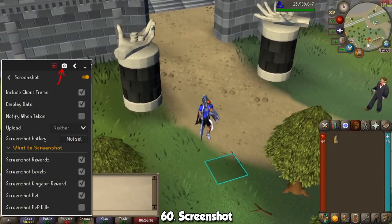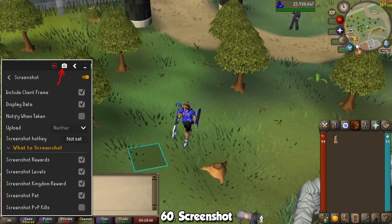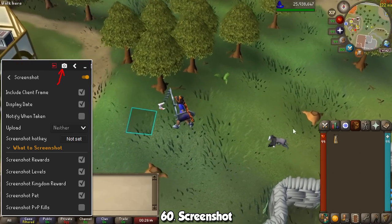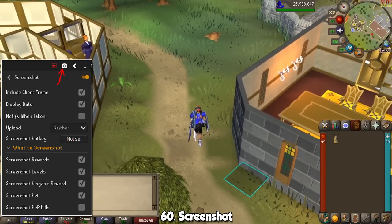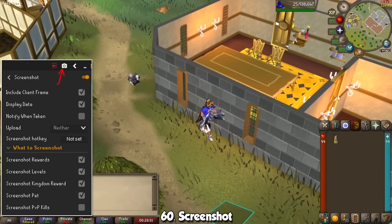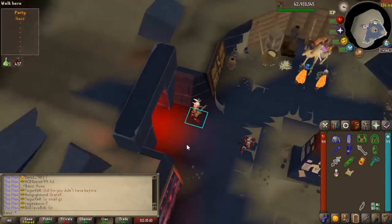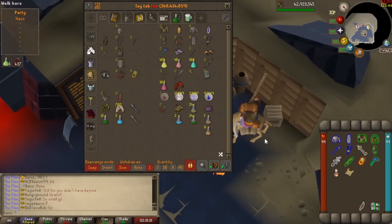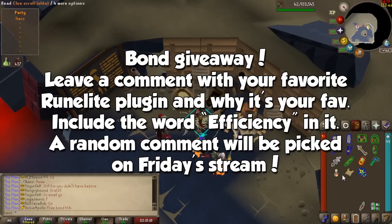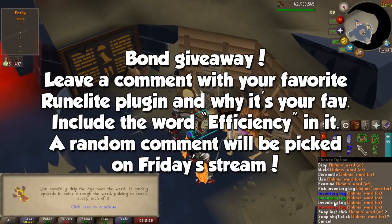To finish off the list, we have the Screenshot plugin. By activating it, you'll have an extra camera button on the top portion of the window, and when you click it, it takes a screenshot. It will also automatically capture moments like quest completions, levels, clue scroll loot, and nifty things like pets. Thank you very much for making it to the end of the video! Let me ask you what your favorite RuneLite plugin is in the comments below — and if you include the word 'efficiency,' you will be entered in a giveaway to win a bond. I will pick the winner at random during Friday's stream.